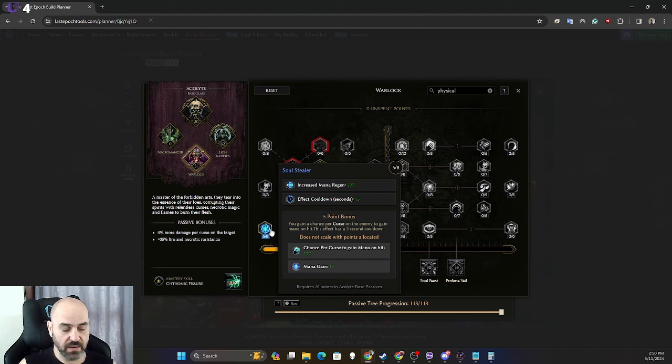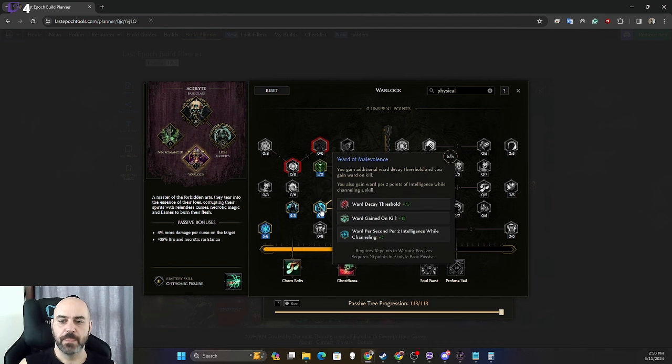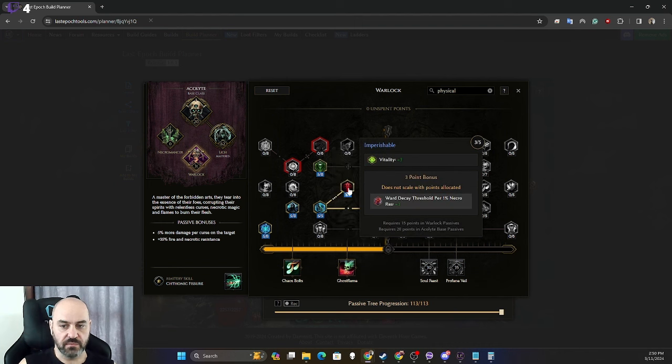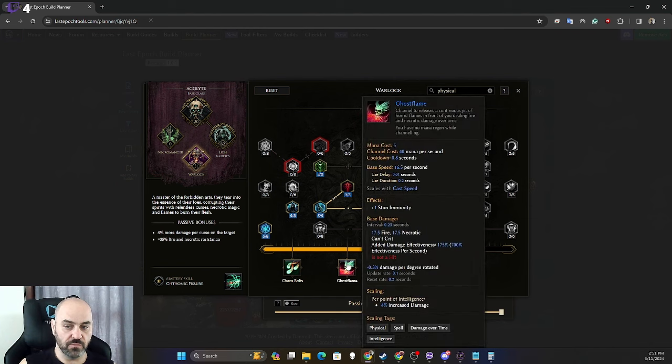On the Warlock tree, take five out of eight here to get your mana pool high enough so that when you find potions and top off, you have higher mana levels. Take five out of five here, three out of five here for a huge amount of ward decay threshold and ward gain per second. This also gives less damage taken and more damage to damned targets while channeling — you do need a source of Damned to trigger the more damage bonus, though Ghost Flame normally provides Damned while channeling.